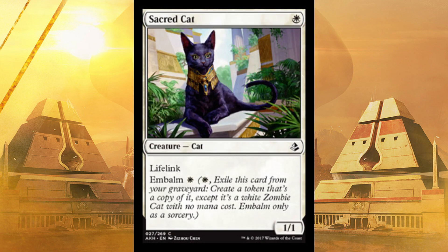Next up, Sacred Cat — a 1/1 for one with Lifelink, but it has Embalm. Not only are you going to swing with it every single turn until it dies and gain one life the whole time — which is very valuable — you're going to bring it back once. Then you get Lifelink with a zombie kitty. Do not underestimate the sheer volume of life you're going to gain off this, or its ability to chump block.